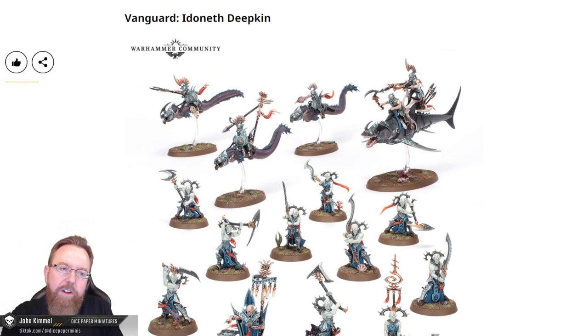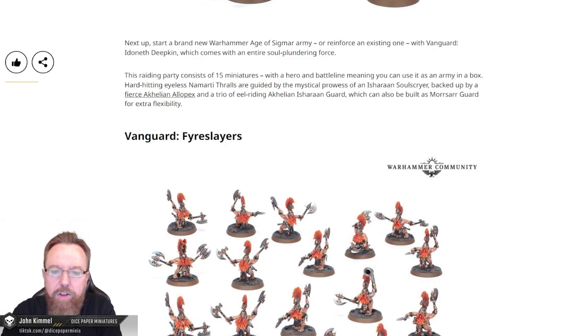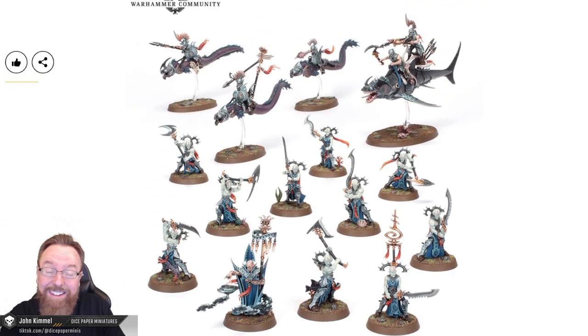They're also releasing some new Vanguard box sets. The Idoneth Deepkin consists of a raiding party of 15 miniatures with a hero and battle line, meaning you can use it as an army in a box. Hard-hitting Namarti Thralls are guided by an Isharann Soul Scryer, backed up by a fierce Akhelian Allopex and a trio of eel-riding Akhelian Isharan Guard, which can also be built as Sar Guard for extra flexibility. I forget how crazy those names are to say out loud. If you're an Idoneth Deepkin player, I feel like this is not a bad box set.